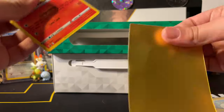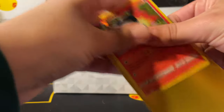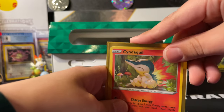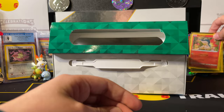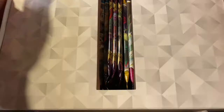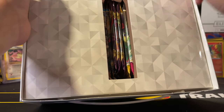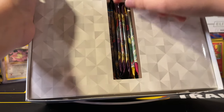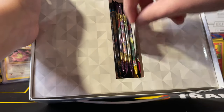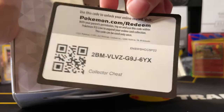Oh my God, I hope this video goes viral — that would be crazy. We got an error box! Okay, well we put those back there. Here are our packs. I hope we got Brilliant Stars. Really need to get that RCS spell. Collector's chest! Bro, we got an error.